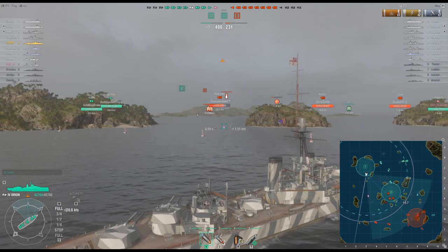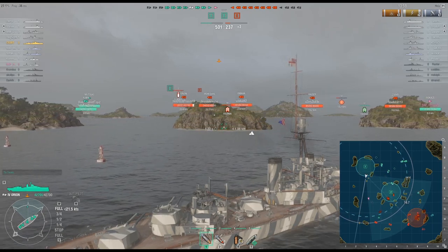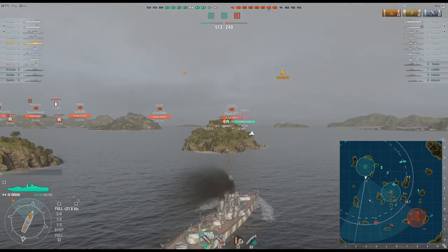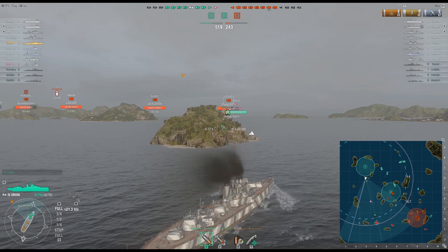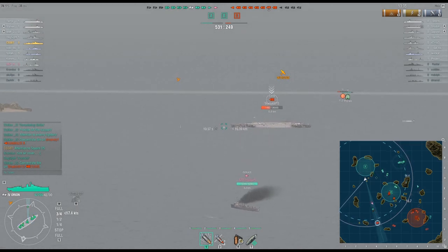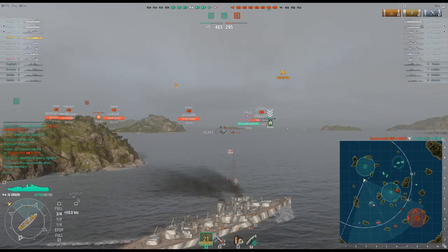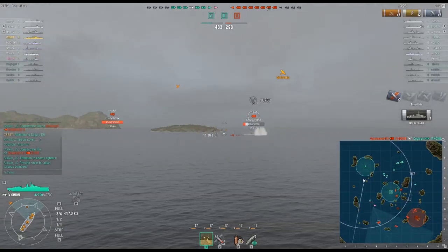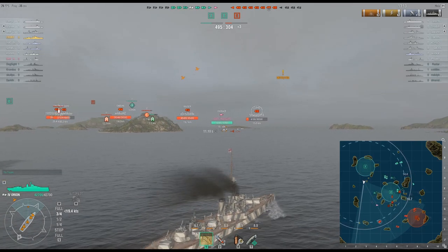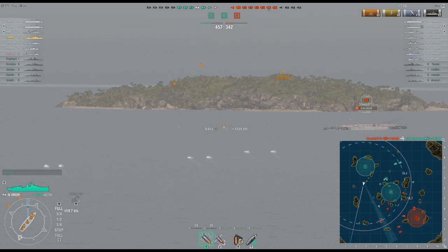Speaking of handling characteristics and actual gun performance, something any new or veteran player curious about the ship should definitely pay attention to is the fact that despite this ship having a midship turret — located behind the smokestacks and in front of the secondary rear superstructure — the gun arc is actually fairly wide. Such a trait might seem trivial for people who are not in the know, but the reality is that having a wide arc essentially allows you more freedom when it comes to positioning and angling your ship, which can allow you freedom of movement tactically as well as allow you to maximize the effectiveness of your armor.